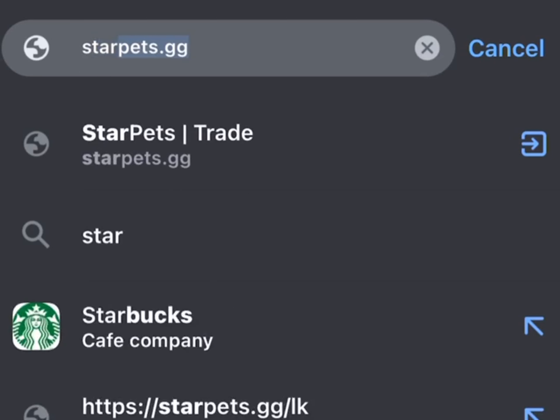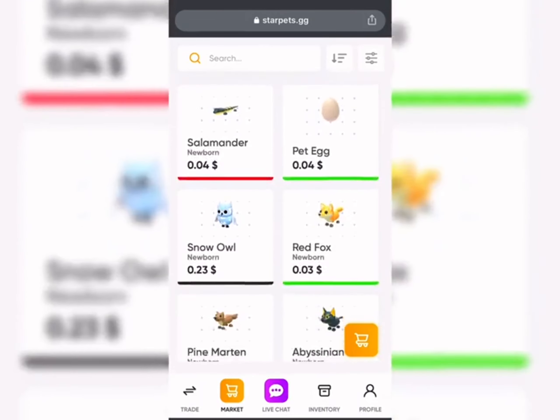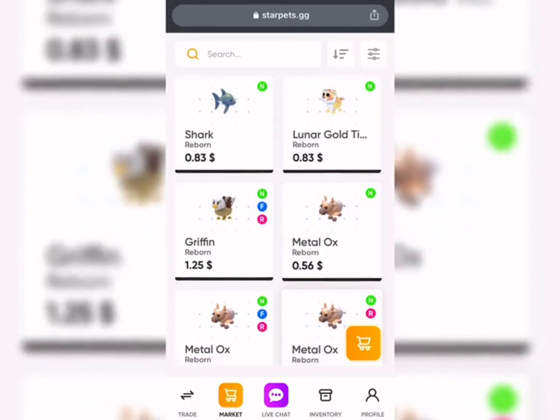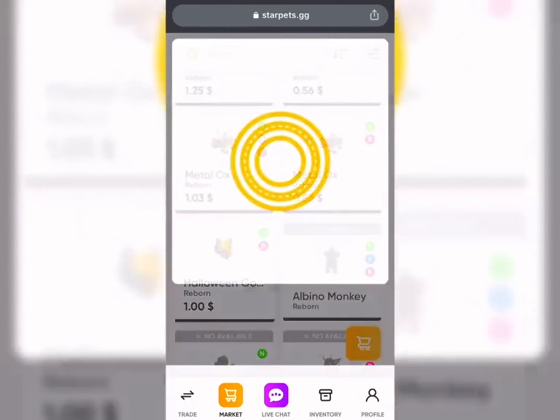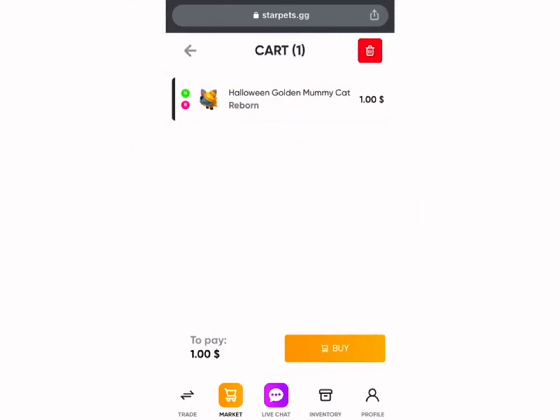Just search StarPets.gg. As you can see they have so many eggs and pets. This is how you buy from it. Pick the pet or egg you want, add to cart, then just buy it.